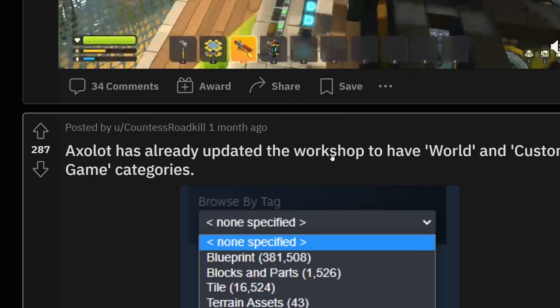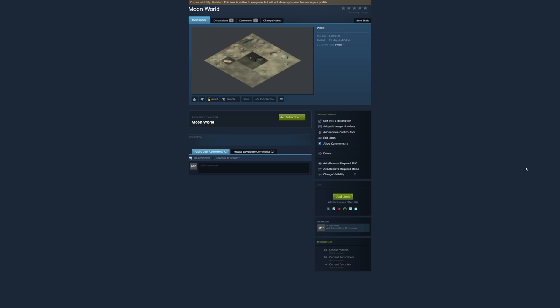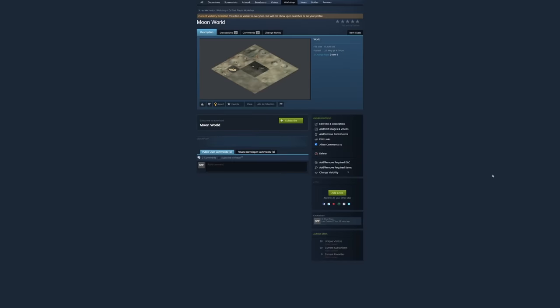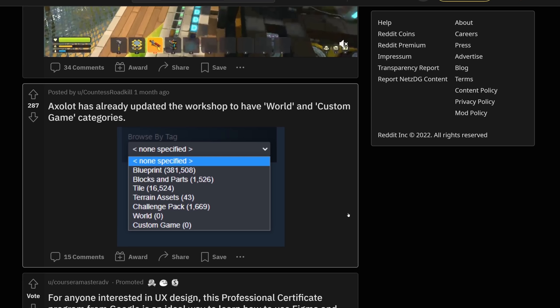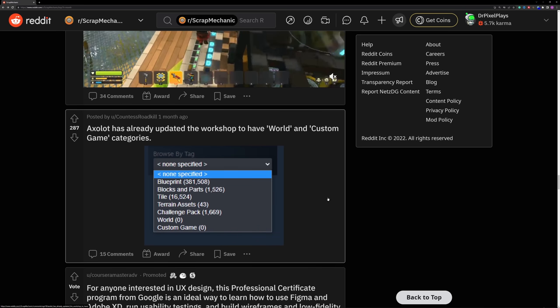Exelot has already updated the workshop to have world and custom game categories. Yeah, I think I forgot that in my latest video to mention — you can now upload entire worlds to the workshop. Like, I've made this moon world which I wanted to use in my custom game, but maybe that actually now works with the update. Yeah, the entire tile editor also got a rework, so I think we're gonna see a lot more epic tiles now. It's really exciting times on the workshop right now.